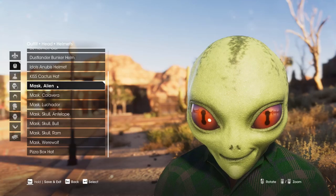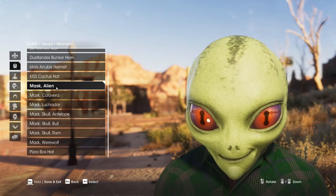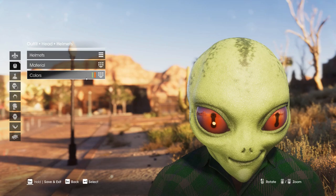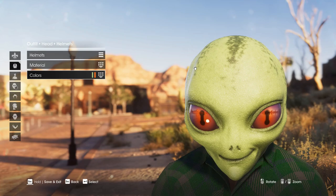You can see for starters here we have the alien mask, which can be found in your outfit section under helmets. And like all other items that exist in the game, as far as I know, you can customize the colors of it, but nothing really else for the clothing. So that's what the mask looks like, or the helmet, I should say.